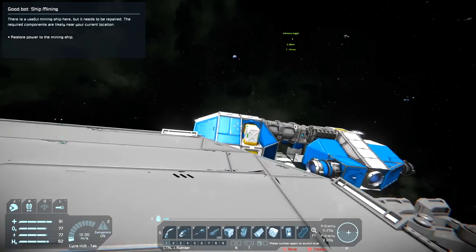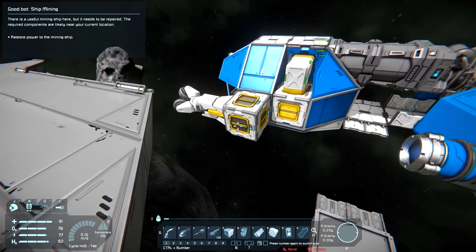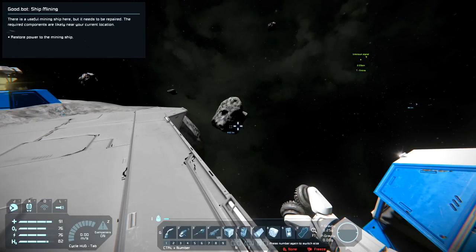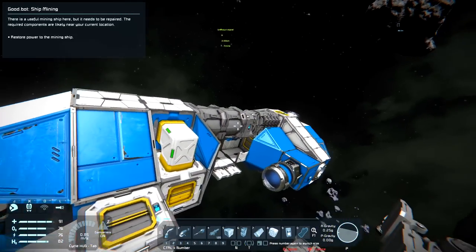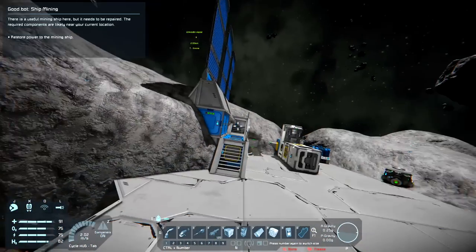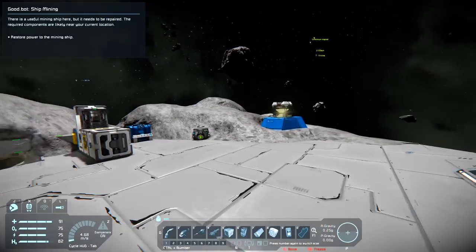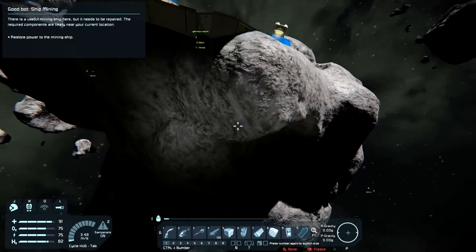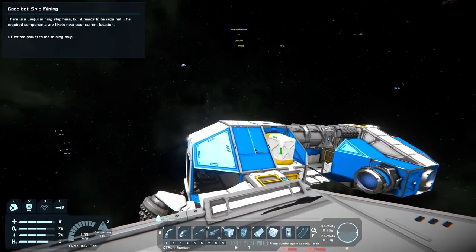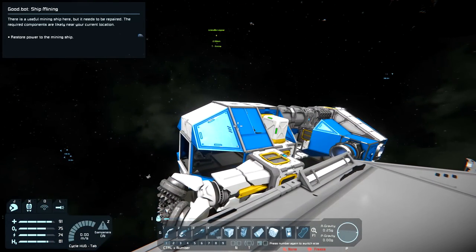That's going to be all for today. I'm going to quickly empty this and then gather some bits and bobs and go back to that space station to repair our little mining ship. Next episode we'll see if we can figure out how to use that and offload its goods into this thing and bring it back here to be refined. Tips and comments as always down below - thank you very much for watching, it's greatly appreciated. Hope you enjoyed it - see you next time, take care, bye!